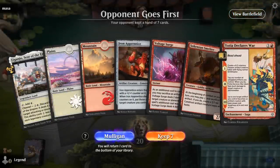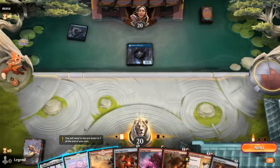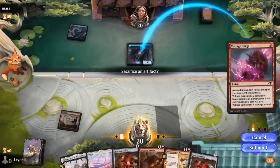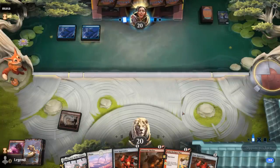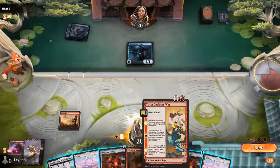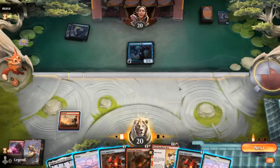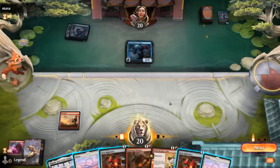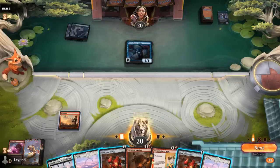We're on the draw and we've got a fine hand — the Smelter especially quite good alongside Apprentice and Yotia Declares War. Opponent with a turn one Delver — that might be worth killing right now before they can transform it and back it up with protection spells. Storm Chaser shows up, which we can potentially kill with Yotia Declares War. The question is do we play it now and make an Ornithopter — but if our opponent has a bounce spell for Ornithopter, we can no longer kill the Drake. Or we can play Smelter this turn and then next turn go Apprentice plus Chapter 2 of Declares War to immediately try and kill the Drake.